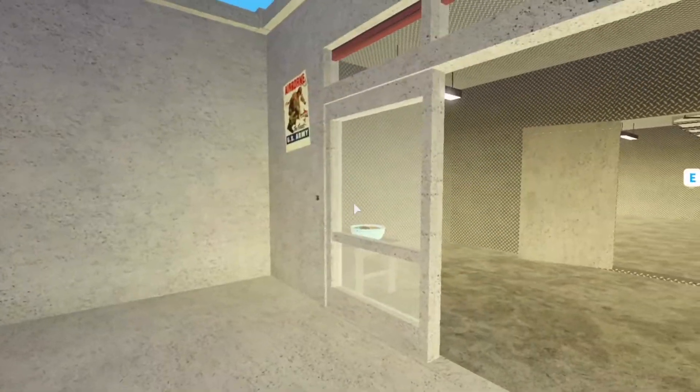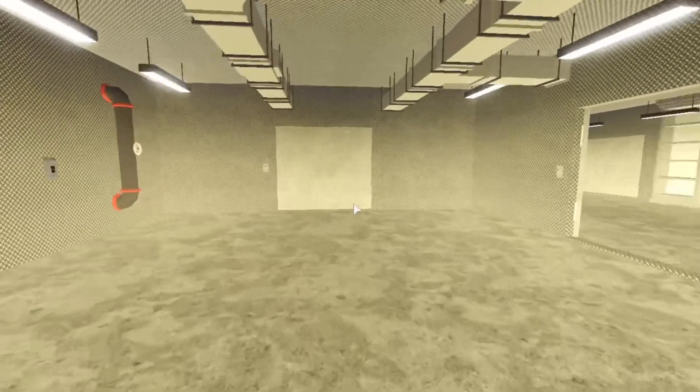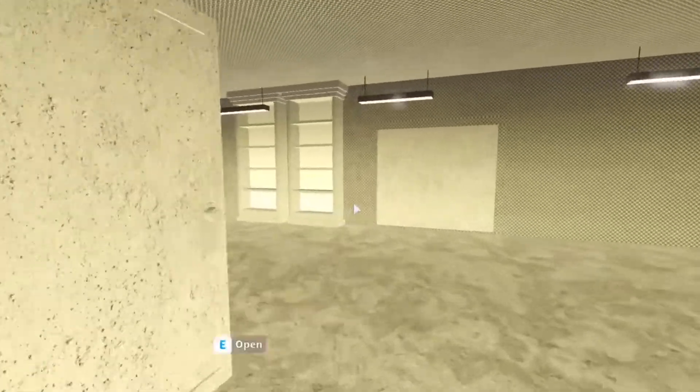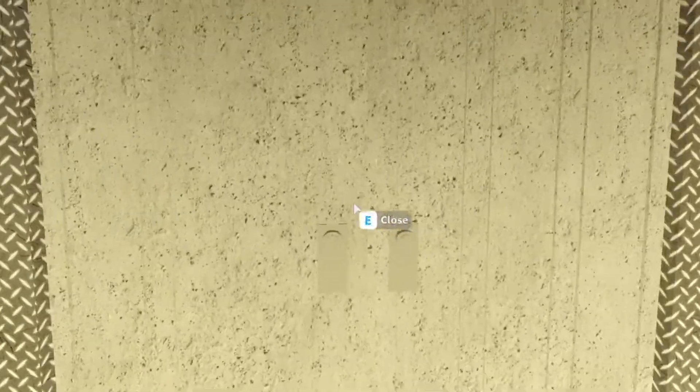As you can see, we have automatic doors to get in, and this is the main hallway. We're going to be checking out this area today, more specifically the gaming room.